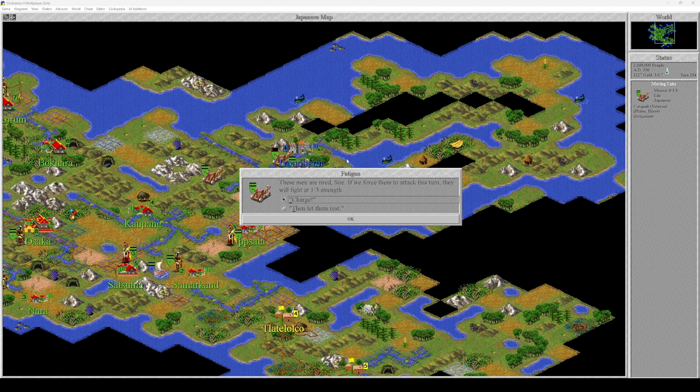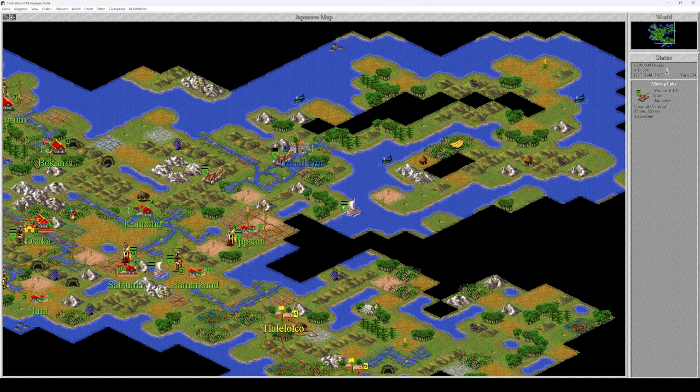You would be attacking at one-third strength. Now let them rest, and you have to go away — you have no help. That was a mixed click.